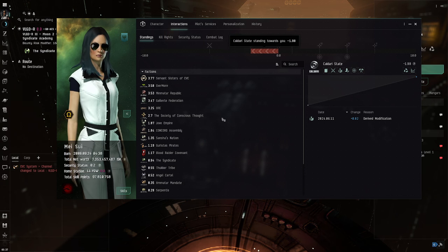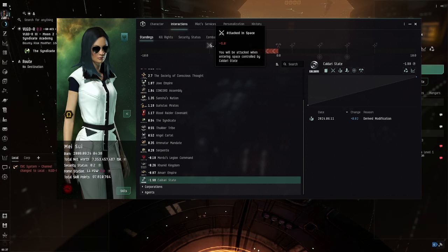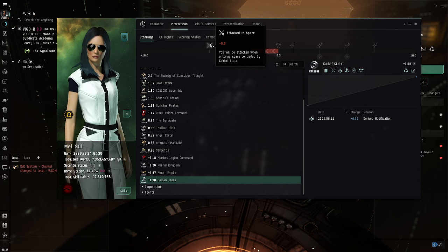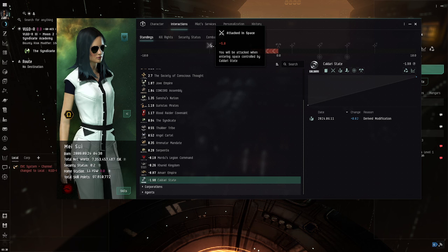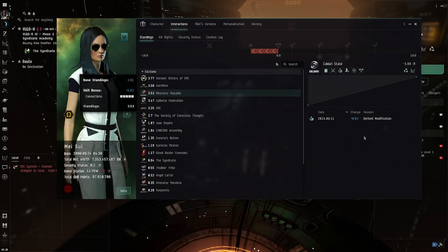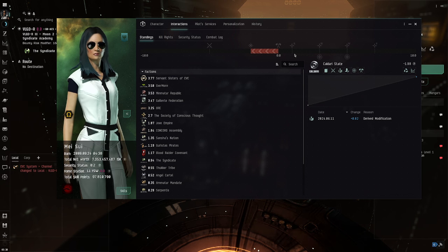The key thing is: if an opposing faction's alignment drops below negative five, they're going to attack you on sight when you enter their space. So if I drop below negative five with the Caldari State and go into Caldari space, they'll start shooting at me in high sec. In low sec the turrets won't shoot at you, but in high sec it's almost the same as being criminally flagged, similar to being in faction warfare and entering enemy territory. As you align to a faction you do get certain benefits - that's the main point I want to hammer across.